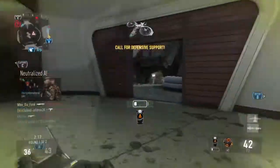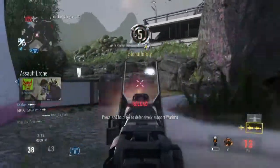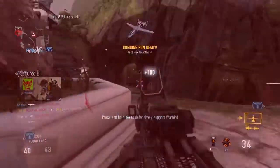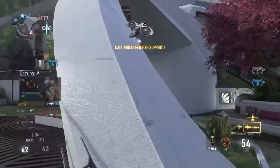Enemy UAV above. Friendly warbird in the air, warbird assistance requested. Enemy care package incoming. Friendly UAV above, enemy care incoming. Bombing run ready for action, warbird assistance requested.